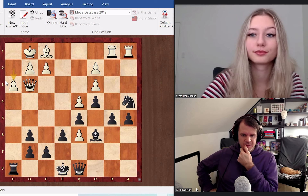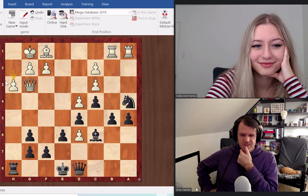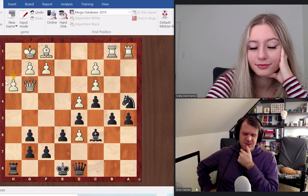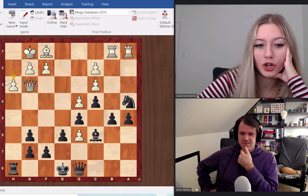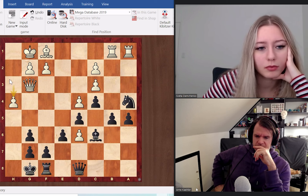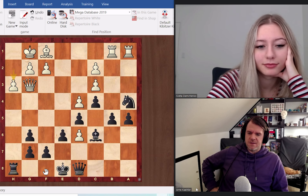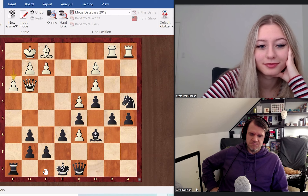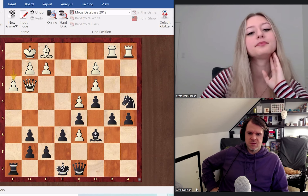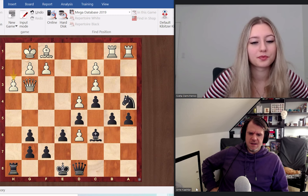That is not it. Now you mentioned black cannot castle — black could castle now, but then white is going to go h4, and you've closed your rook off there. I don't want that. So what kind of special move is it? b4 is also not that special. Think about what was the point behind bishop c6.